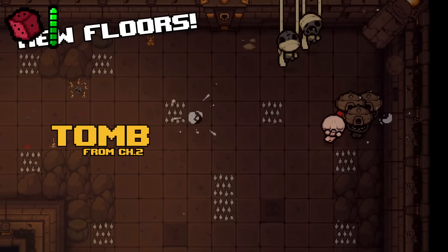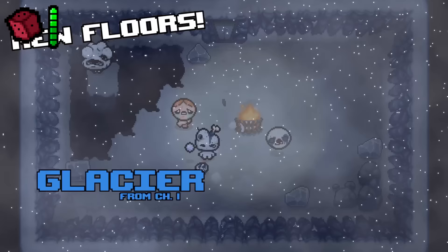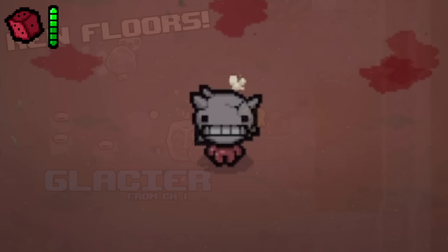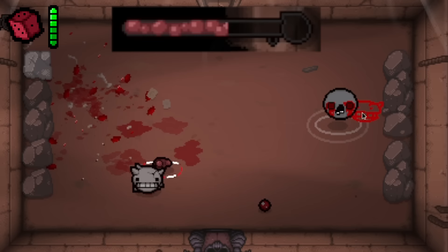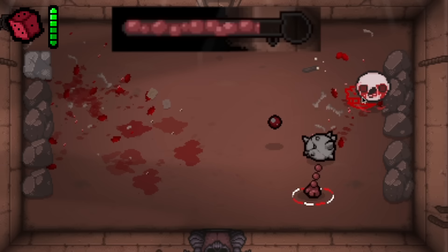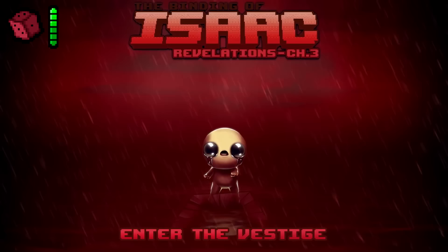Bertrand is a custom character created by the same people who made the Revelations mod — a massive 2-chapter modpack with 2 new floors, 17 new bosses, 80+ enemies, and 61 new items. Bertrand was planned to release alongside chapter 3 of the mod but ended up releasing early as a standalone character. He uses his head to kill enemies with a melee spin attack, and killing enemies with his fling attack gives a permanent damage up, requiring one extra fling per floor the farther you go. As for chapter 3 of Revelations, it doesn't seem to be released yet.